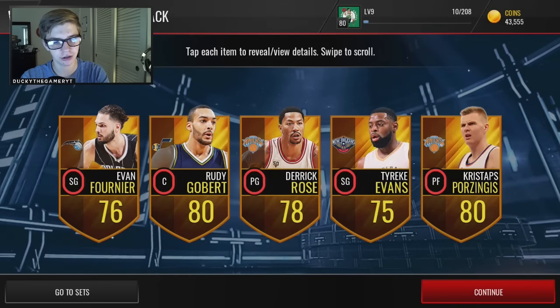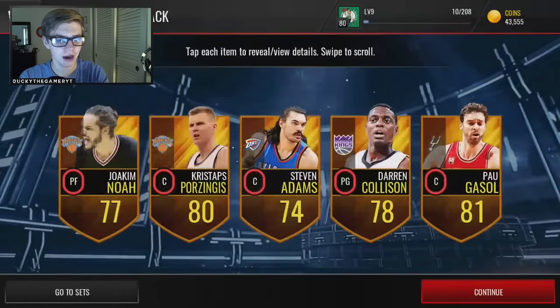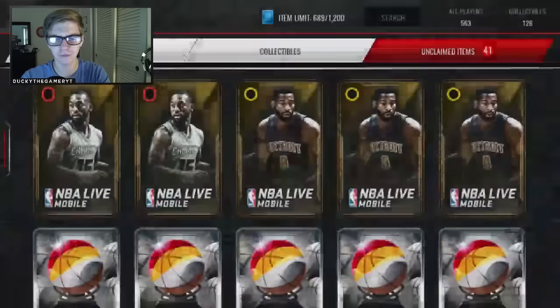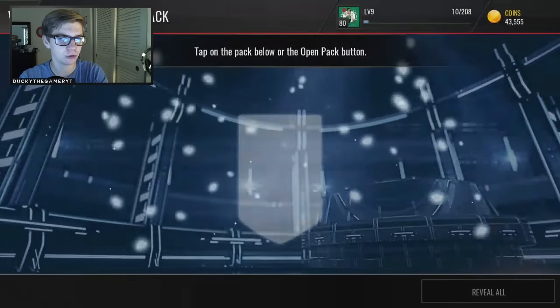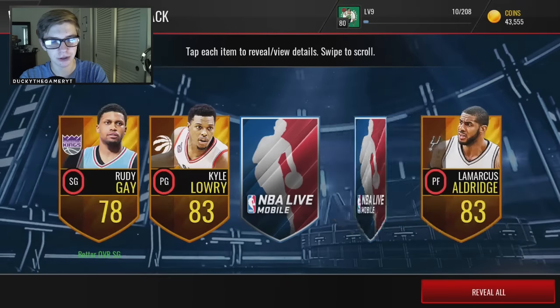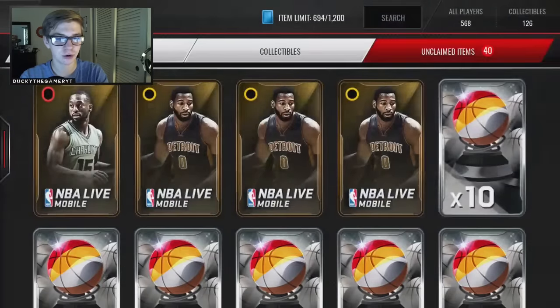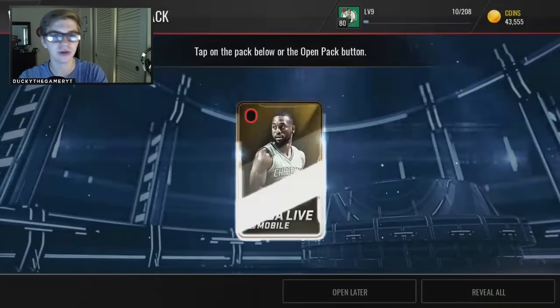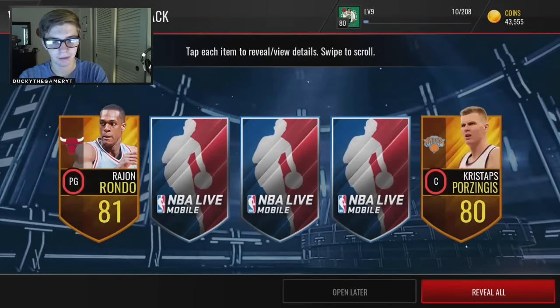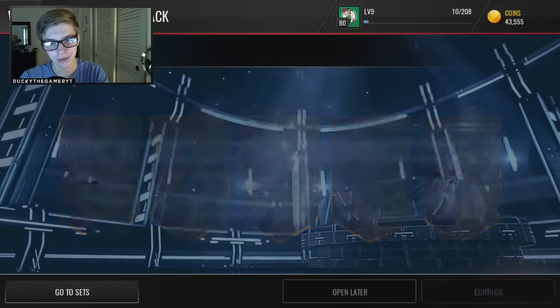These are all shooting guards and point guards — they're all the same position type, they're big men. I was a bit off on my intro and titling. Reveal all gets us Pau Gasol, Chris Bosh again, Porzingis — I've pulled them a few times in this pack opening. I keep seeing the same golds. Compared to Madden Mobile where they just pull a bunch of different golds, maybe it's because in the NBA there's only five people who start, and in the NFL it's like 11 on each team. Maybe that's why I'm pulling the same ones over and over.